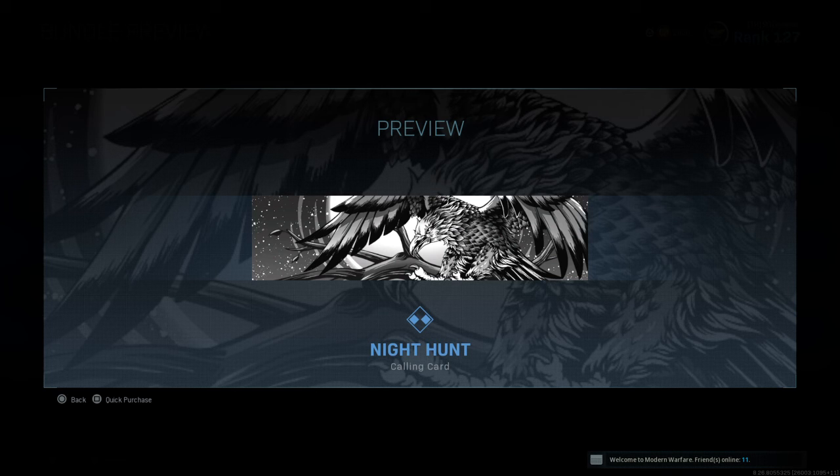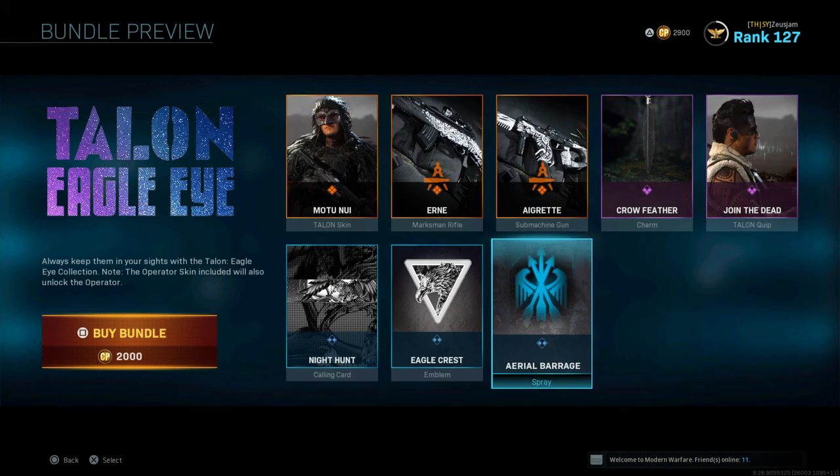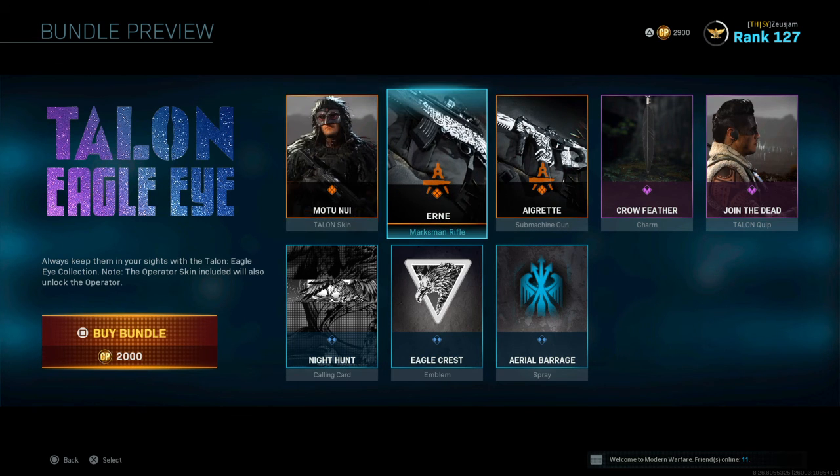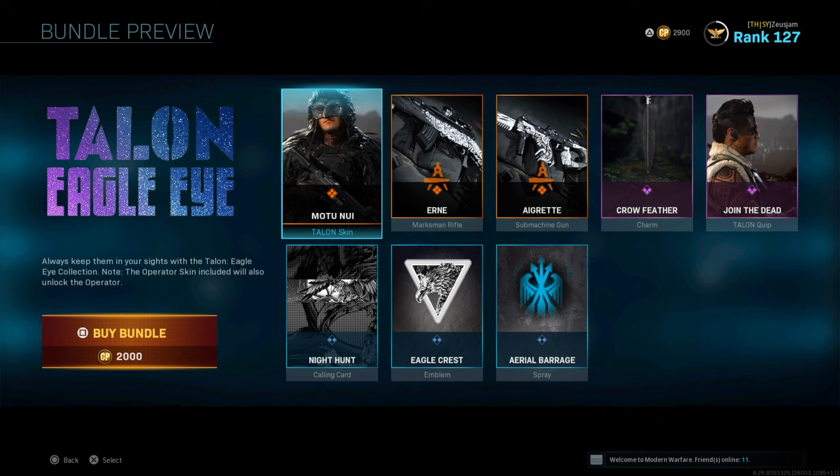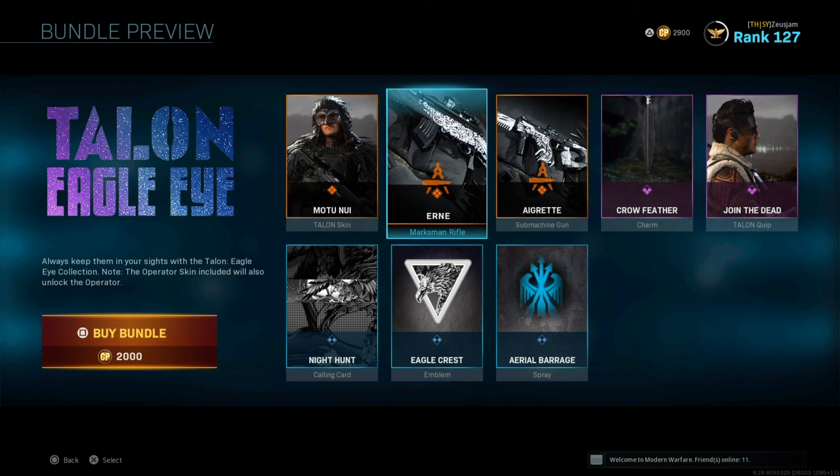Overall, I think this package is a solid B. It could have been priced a little better — at 18 it would definitely be an A — but it's a solid B because you really do use these weapons. The SKS is a really powerful marksman rifle; being semi-automatic, it's kind of like the FAL but hits just a little bit further without needing extended barrel additions. With that being said, thank you guys for watching — drop a like or a comment down below and let me know what's up. Until then, ladies and gentlemen, peace.